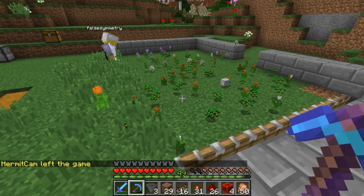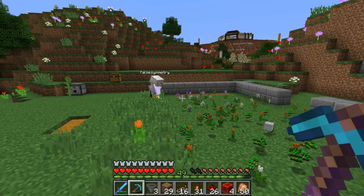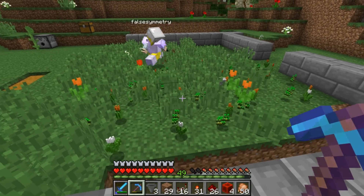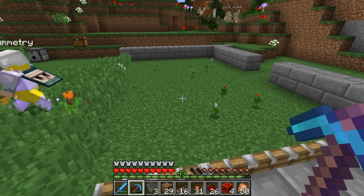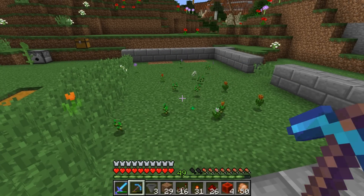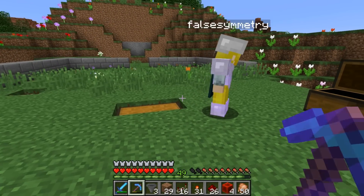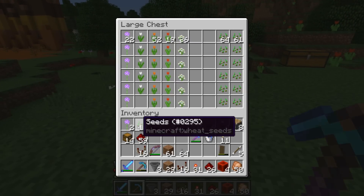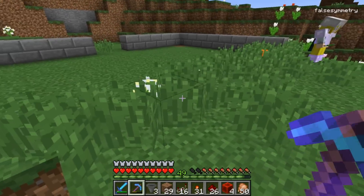We got it — we fixed it! Flowers out of nowhere, beautiful, very nice. What happens if I jump on it? Only one way to find out — I'm still on top, collecting flowers, floating on top of it! That's quite a lot actually — a lot of seeds too. We got white tulips, orange tulips, red tulips, and azure bluet. Quite a few flowers and a good color selection.